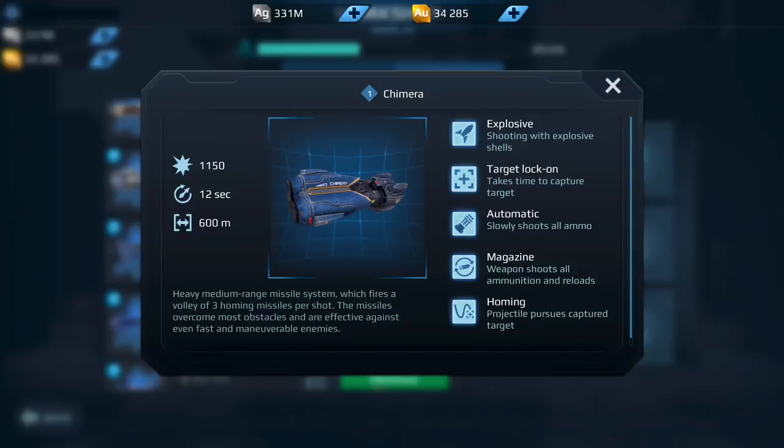Next up we have the Chimera. The Chimera is kind of like the Spiral or the Hydra — it can do a lot of damage, but you need three pretty much on a Fury. If you don't have a Fury, I don't even think I would invest in this. Running one maybe with Hydras might work on something like an Inquisitor — I've actually seen a couple of players run that — but they weren't really that effective. So I don't think I would actually invest in a Chimera at this point in the game. My answer to this weapon would be no.